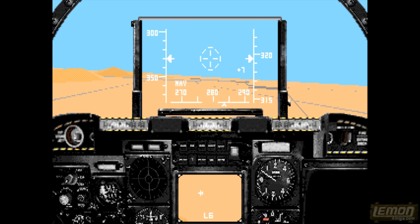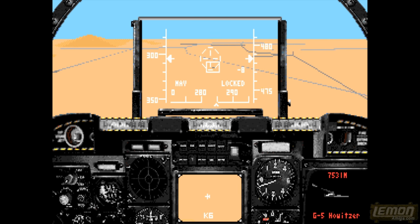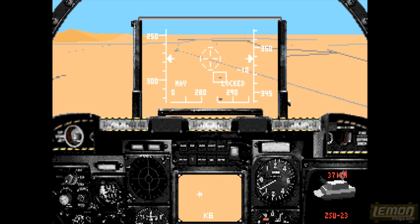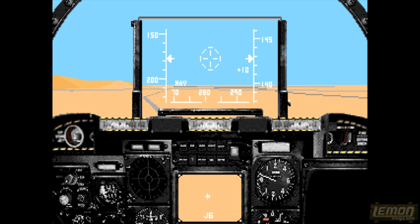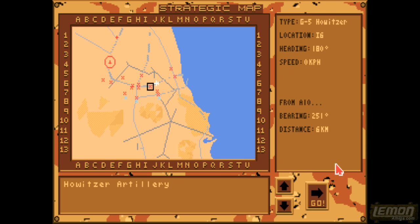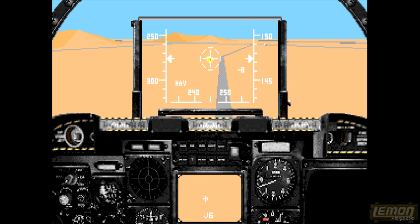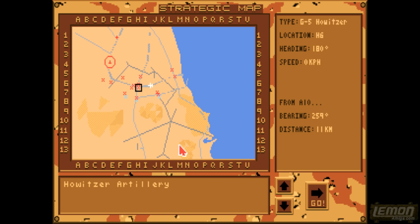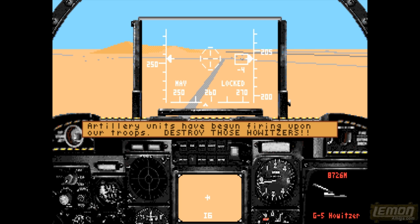Moving on to the review scores: Enemy Power gave this game 68%; Amiga Maniac gave the lowest score of 65%; Amiga Power gave it 65%; the current Lemon Amiga score is 65%; Amiga Computing gave 70%; Amiga Joker gave this 74%; Amiga Action gave it 75%; Amiga Format gave it 75%. Data magazine awarded this game 90% and Zap also gave it 90%, and they said that this game is a great flight simulator on the Amiga. Those who rated it lowly complained about the frame speed.